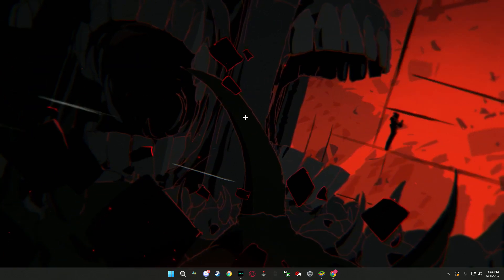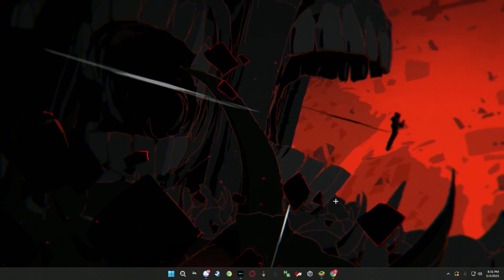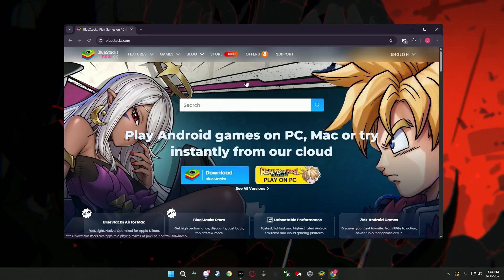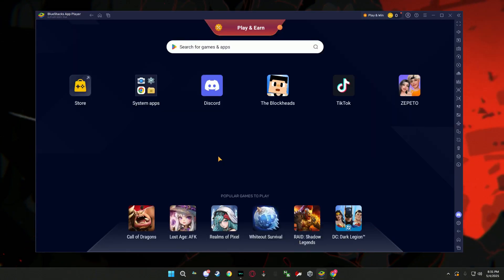Hey everyone. Today I'm going to show you how to download Blockheads on your PC and play it with your friends online. First, go to bluestacks.com — it's kind of like a phone but on your PC. You're going to download it, and once you get it downloaded, open it up.